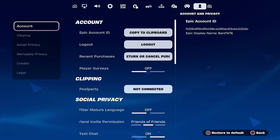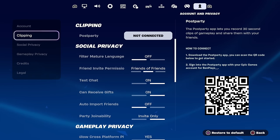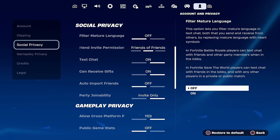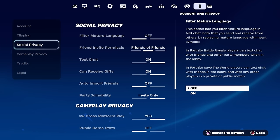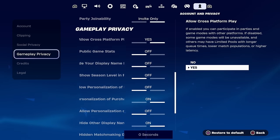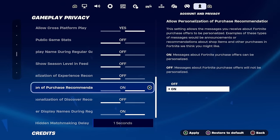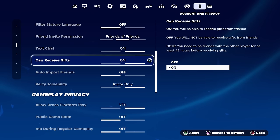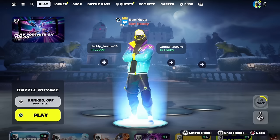Once you've made your way onto Account and Privacy, you'll see options like account, clipping, social privacy, gameplay privacy, credits, and legal. Go to Gameplay Privacy, set your hidden matchmaking delay to one second, and scroll up to turn 'Can Receive Gifts' on so you can actually receive the Travis Scott skin.